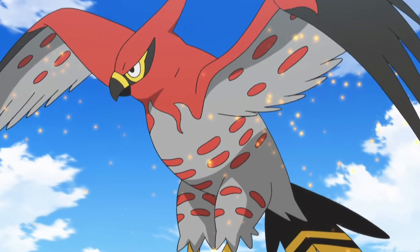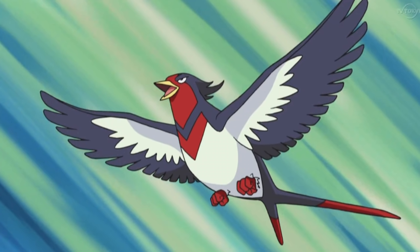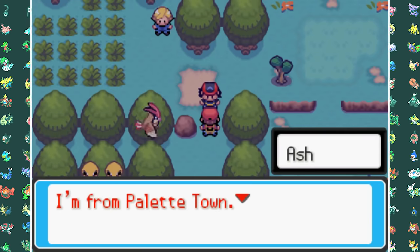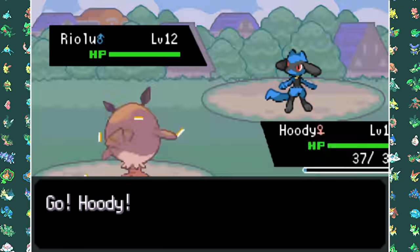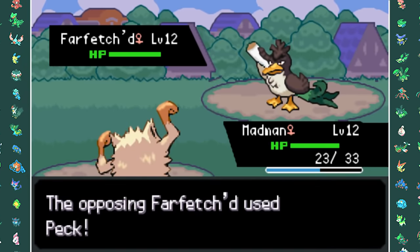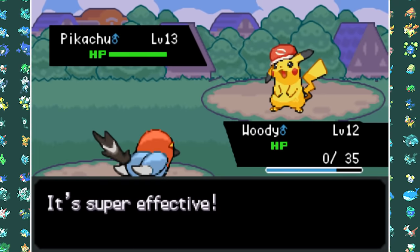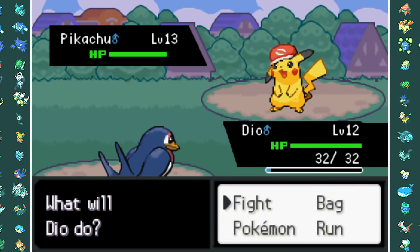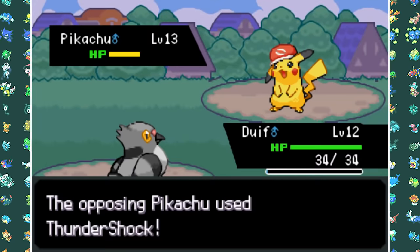I also captured a Pidove because in the Black and White series Ash owned an Unfezant, and I named it Duff because Duff means Pigeon in Dutch. I then found a Fletchling and finally got rid of the Trumbeak. I also captured a Taillow because Ash owned a Swellow in the Hoenn series. Then I ran into Ash himself — his team consists of a Riolu, a Pikachu, and a Galarian Farfetch'd. The Galarian Farfetch'd outsped most of my team and hit very hard with Karate Chop and Quick Attacks.